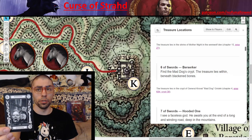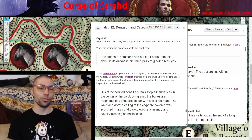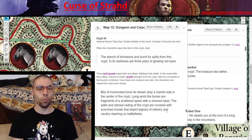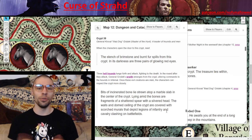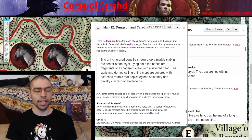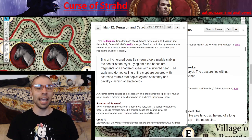Six of Swords — Berserker. 'Mad Dog's Crypt. The treasure lies within, beneath blackened bones.' This item is truly under lock and key because your players are going to have to fight through three hellhounds and the wraith of an ancient general. This is a pretty tough one, and if players are low-leveled it could easily wipe them. You need a strong group to tackle this. Strahd gave this item to General Grislek at some point, and Grislek held it until his dying days and even past them — that gives him an incentive to defend it and kill the players.